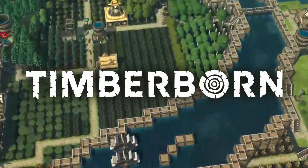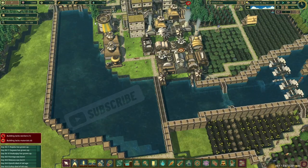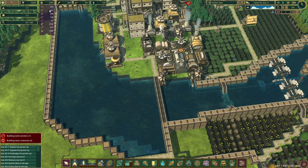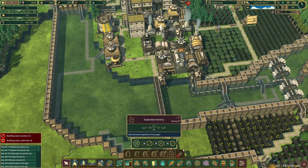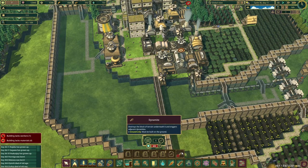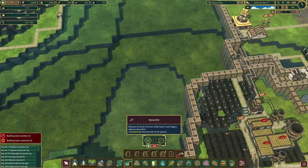Welcome back to Timberborne. Last time we managed to get the explosives factory up and running, and we did start pumping out some explosives - we've got 361. The only thing is I haven't actually unlocked them yet, which is kind of weird. You can start producing them but can't unlock them until you unlock them.